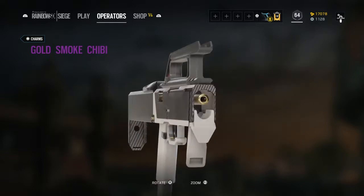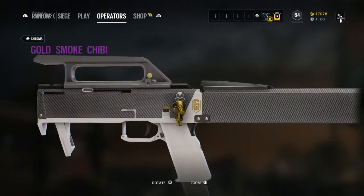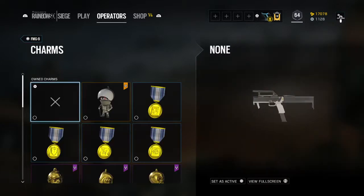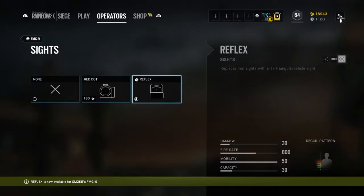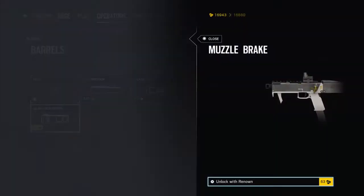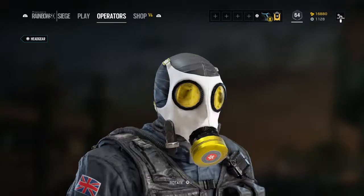It looks pretty nice overall — his gun looks really nice in my opinion. I've always liked carbon fiber type finishes on anything. If you've watched my Destiny videos you'll see my Warlock used to have a carbon finish on the chest piece and all the armor. The Cosmos camo looks really nice on every weapon. I don't really use Smoke ever but I'll customize his gun now that I have the pro league skin. Here is his headgear — I think it looks really nice — and here is his uniform.